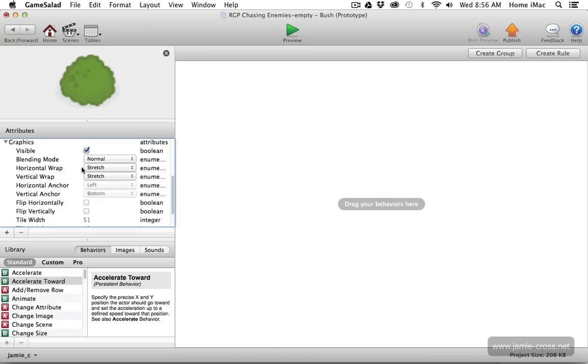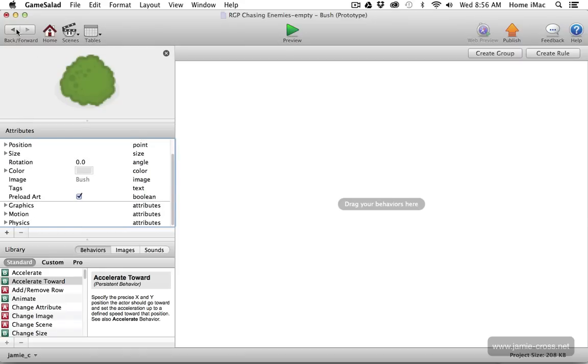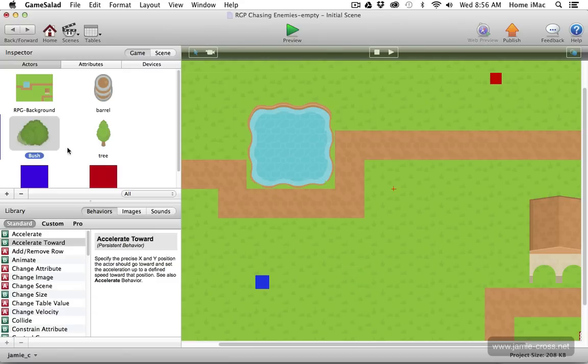Under the graphics settings, I'm going to set horizontal and vertical wrap to 'fixed.' What that means is when I go back to the stage and increase the size of the actor itself, the graphic within the actor is not scaling — it stays at a consistent size no matter how large or small the actor is. Game Salad's collision boxes are either a circle or a rectangle. If it's a rectangle, it exactly matches the actor's rectangle.